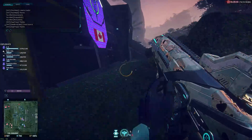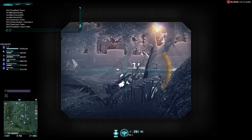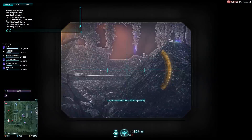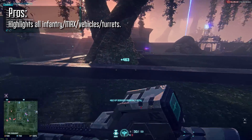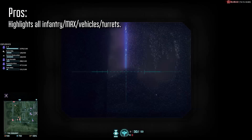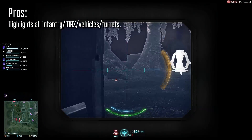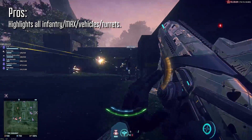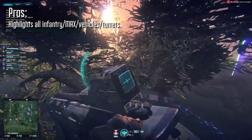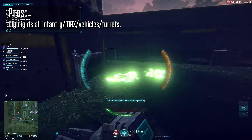With this optic come several distinct upsides and downsides. The pros are that the infrared night vision scope highlights all allied or enemy infantry except for cloaked infiltrators and VR training room targets. Allied infiltrators will still retain a tinge of color, and heavy assaults will display the color of their overshield while it's active. You'll also highlight vehicles, MAX units, base and engineer turrets, but you will not highlight non-turret deployables — so ammo packs, proximity mines, anti-tank mines, C4, motion spotters, shield rechargers — none of those get highlighted.